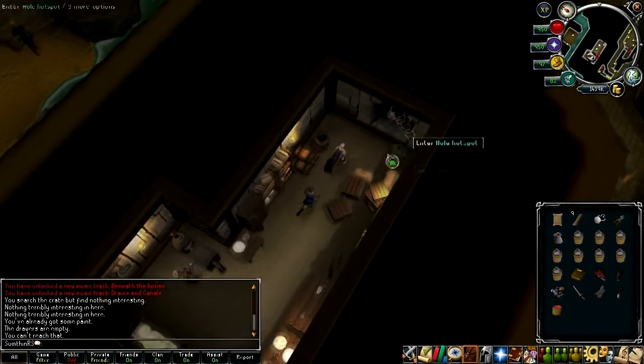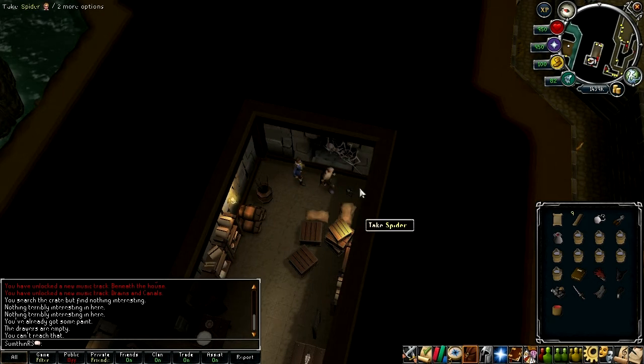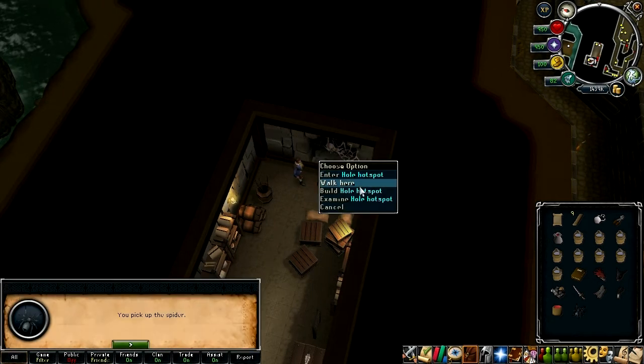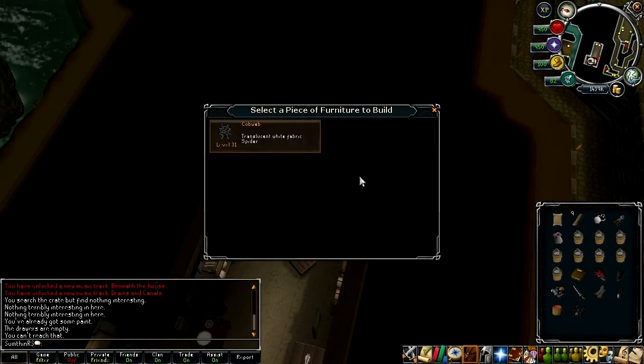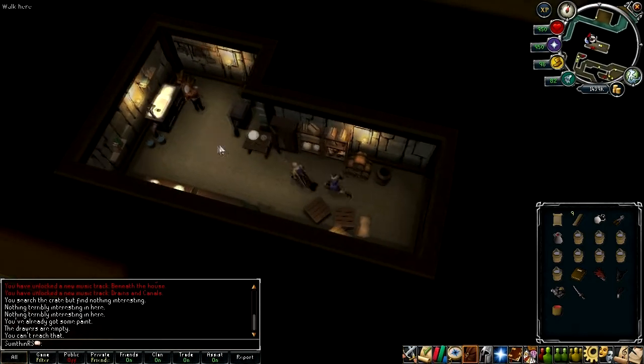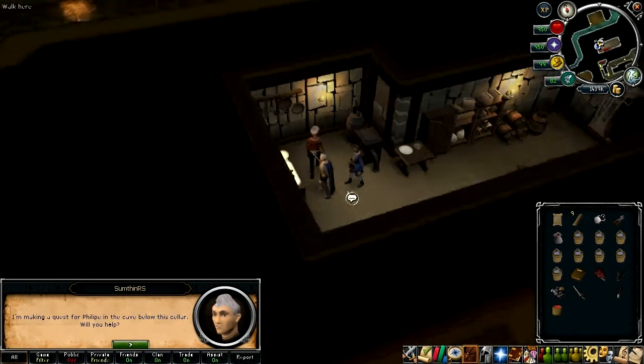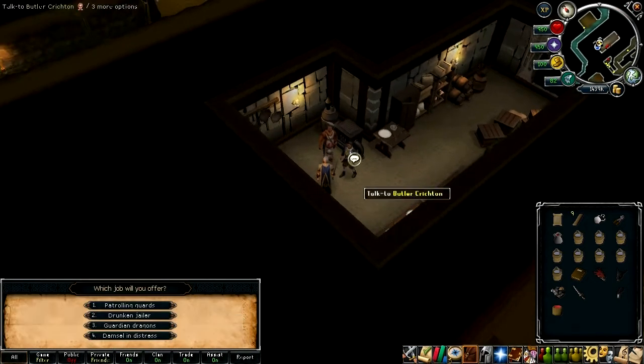What we're going to do is take this spider right here and build on this hotspot to build a cobweb. Then we need to go back to the chef, who is right here, and convince him to help out. We need to make him the drunken jailer — choose option number two.